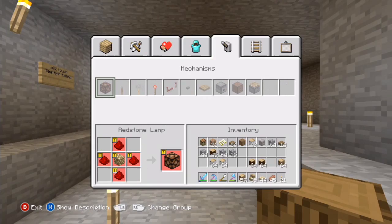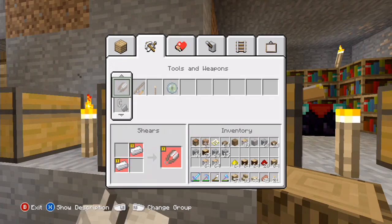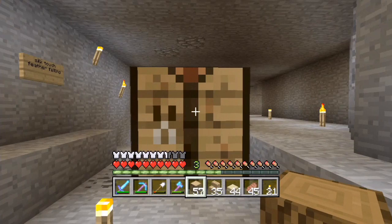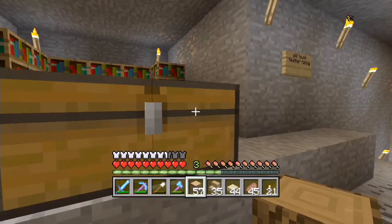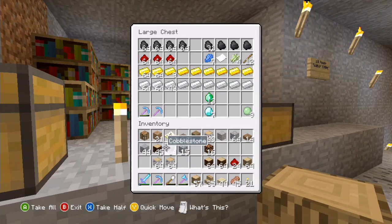I think we're going to do it down where the cobblestone is - we can put some lamps in there. To make a redstone lamp, just to double check, we need glowstone and redstone. We haven't got an awful lot but we'll make up as much glowstone as we can - 16 - and make these into redstone lamps, six of them. We go through so much resources on this series already and it's only the beginning.